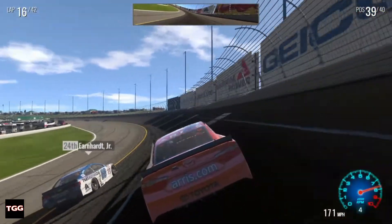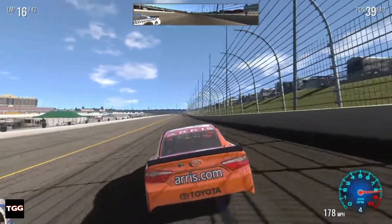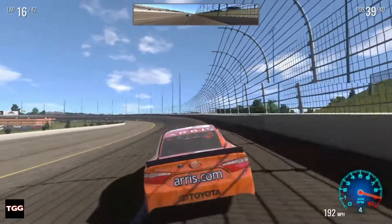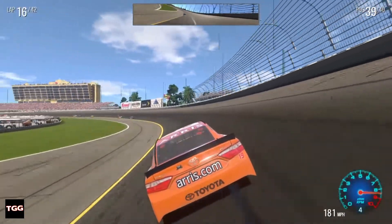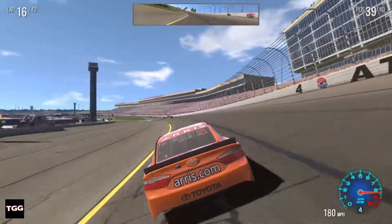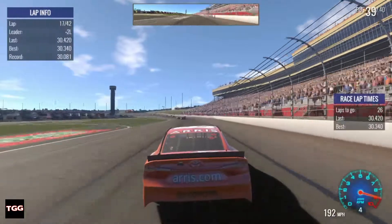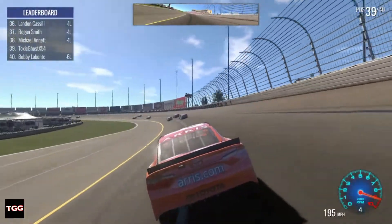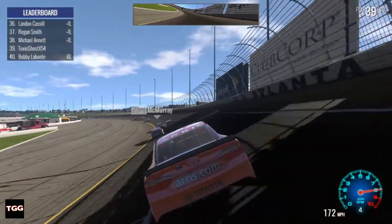Dale Earnhardt Jr. survived — or is that a backup driver? We'll never know. He went for a nasty roll, end over end. Some crazy physics in this game. We're just passing cars trying to get our laps back. Still two laps down from the leader, but all the cars right in front of us are only one lap ahead of us, through 36th anyway.